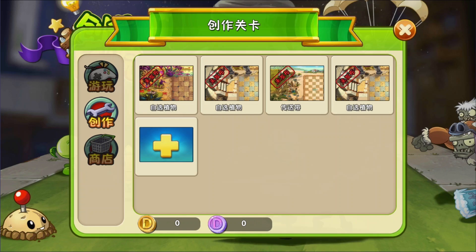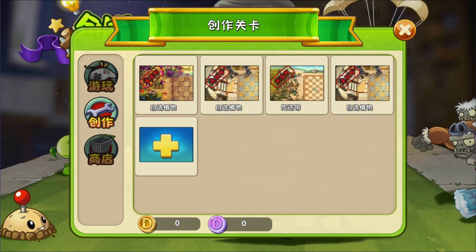This screen here shows the levels you've made — as you can see I've been playing around with it quite a bit. Tap on the big plus and we'll be taken to a selection screen asking us which kind of level we want to make.